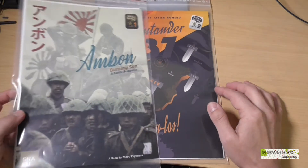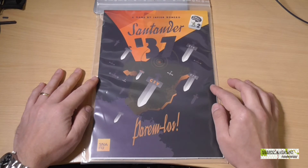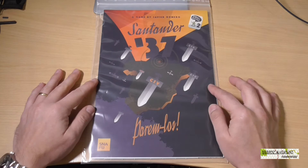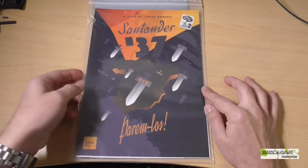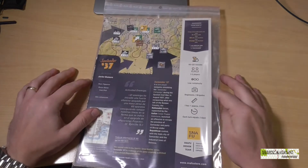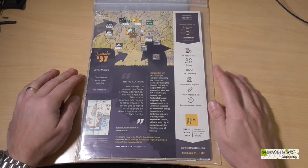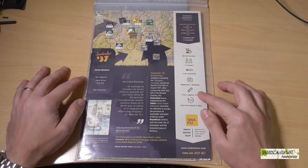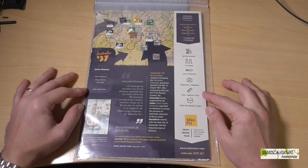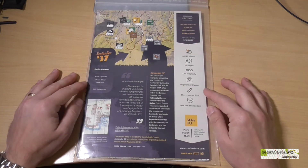It also presents some interesting challenges. And now, very recently, they have published this second title, Santander 37, set, as its name suggests, in the Spanish Civil War. This is a game by Javier Romero — in fact a re-edition or redesign of the same title already published in the magazine Parabellum. Here there has been a rules revision and improvement of the graphic aspect, which by the way — both this and the first title — feature artwork by Neil Johansson. In my view it's really cool.